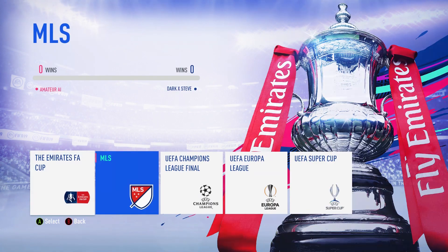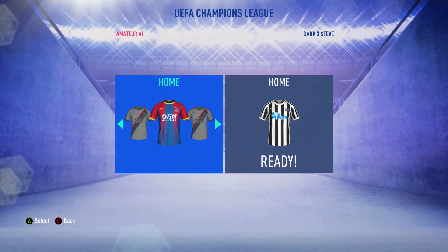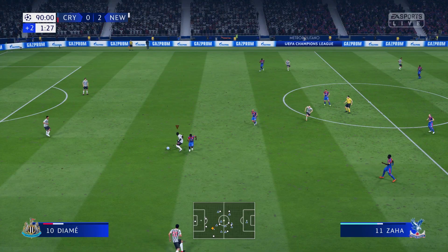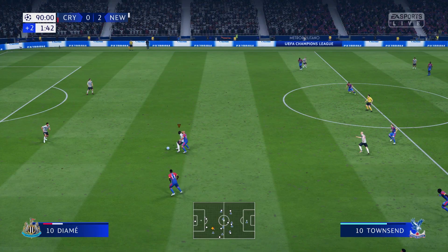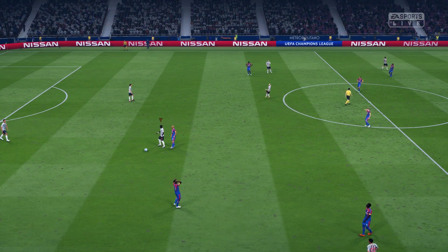The really nice thing about this 90G easy achievement is that FIFA put a shortcut in to get to the Champions League Final. Rather than playing it all the way through, what you can do is just go to Kick-Off, then choose Cups, choose the Champions League Final, and away you go.